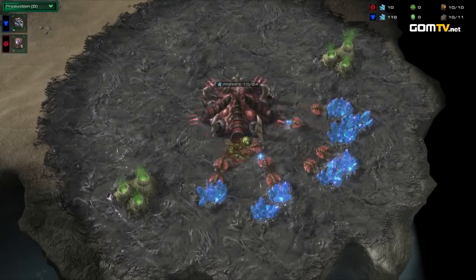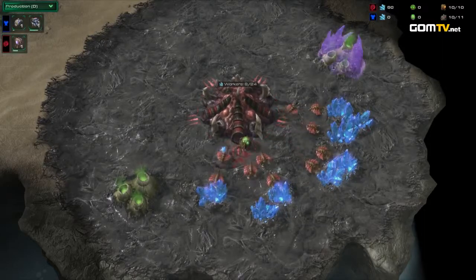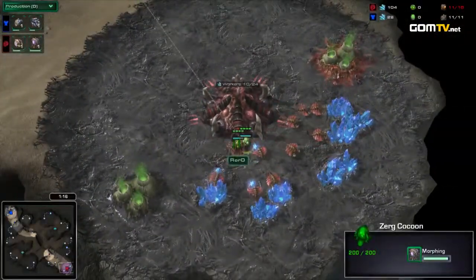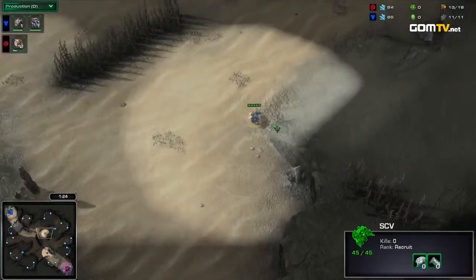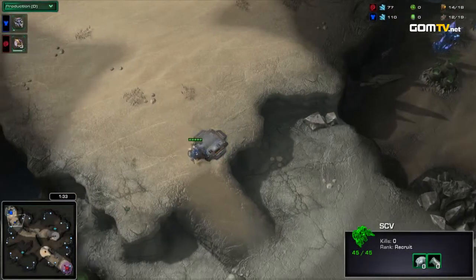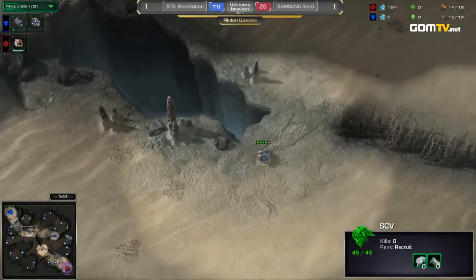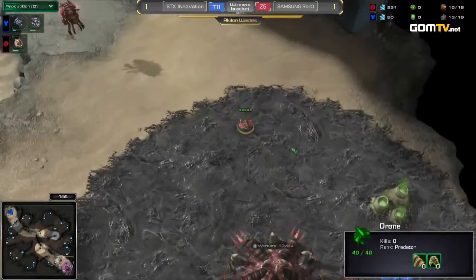Bottom right across the map, we have his opponent. With a 1-0 lead after the first game, but in the second one he was not strong enough to take on Innovation. He is Samsung Ken Roro from Korea. Roro, I'm almost certain, will do some very heavy roach-ravine aggression on this map. It's a two-player map, rush distance is pretty small. And Innovation has beaten him in straight games, but before we get to that point, Innovation is going to do a proxy. He has shown this not only in the finals of the GSL, but we've also seen it against Symbol. He really likes to throw a cheese down every now and then, so I want to see if we might even see a very aggressive scout here by Roro.